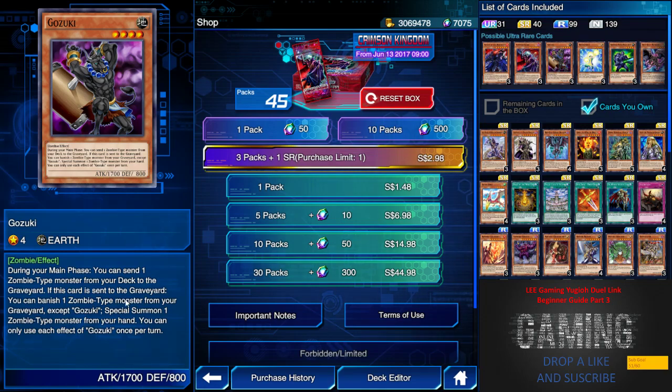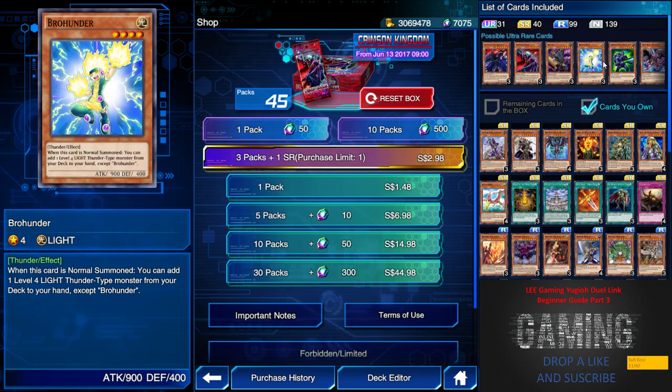We have Gozuki, which is the core card of the Red-Eyes Zombie deck. Its effect allows you to send one zombie from your deck to the graveyard and special summon one zombie-type from your hand if Gozuki is destroyed to the graveyard. It is the core of the Red-Eyes Zombie deck, so make sure you have three if you want to play that.